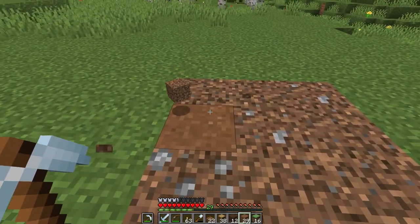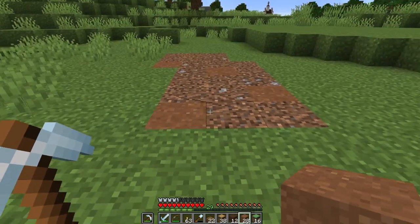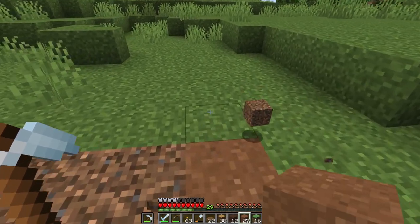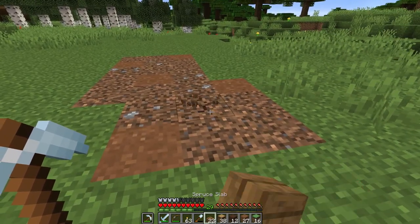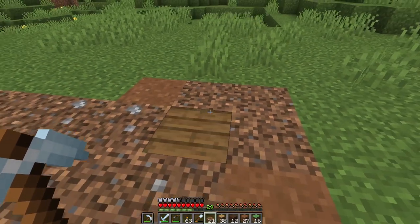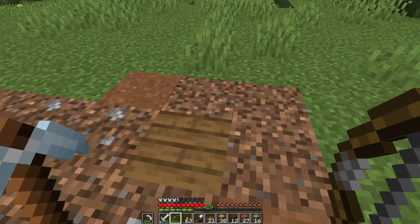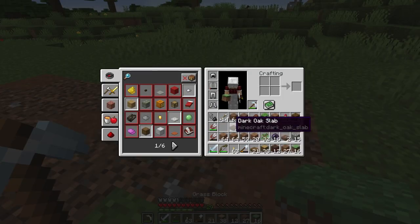I like the concrete powder — I think that's going to work out well to give it a more textured feel. There are also planks, but I'm not sure if these are the right color. Yeah, those are maybe a little bit too... they're not red enough, I think. The dark oak might be the better way to go for those.